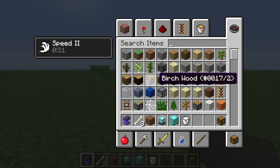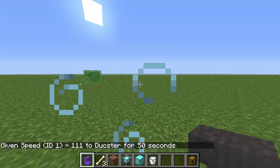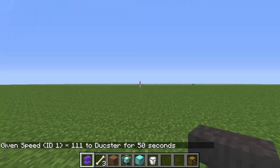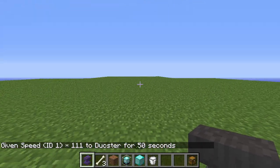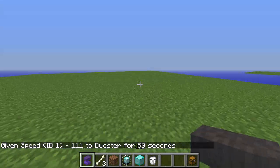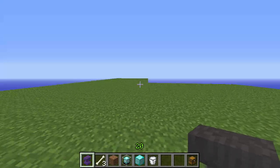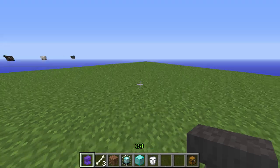The way it works is that these chunks out here are not loaded. So if I give myself speed 111 like I just did, if I run this way, if I run a certain distance, I'm going to be loading chunks faster — or I'm going to be getting into the chunks before they've loaded. So as I come back here, I probably passed it already.